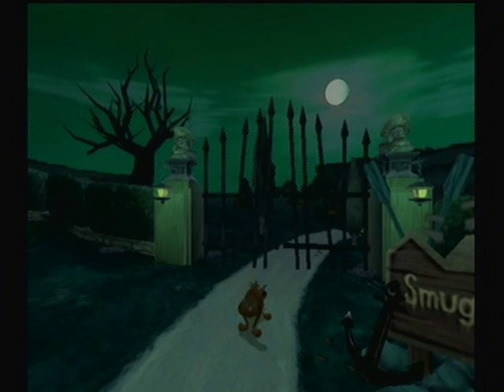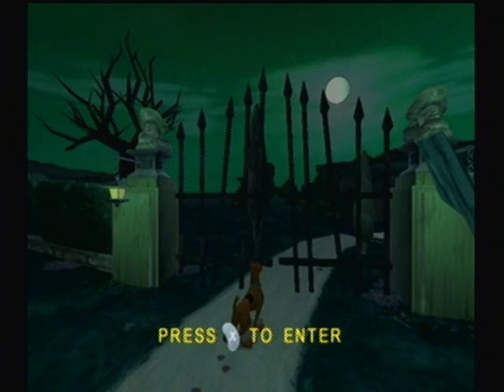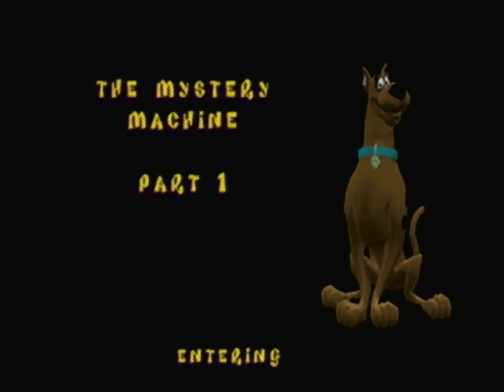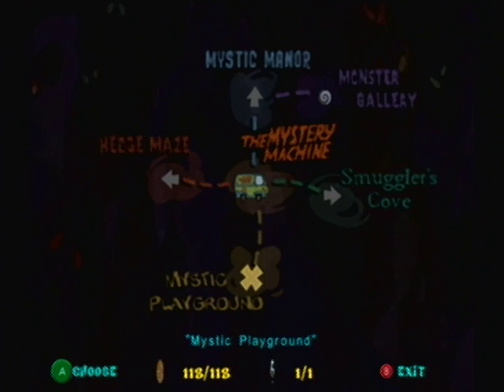Hello everyone, I am SM72, yours truly SilverMario72, and welcome back to the second episode of Scooby-Doo Night of 100 Frights for the Nintendo GameCube. In the last episode, we pretty much kicked it off. We got our map and I showed you guys the craziness of it. Right now we got our shovel, a key, and we are able to enter our first little area: Smuggler's Cove. We also have Hedge Maze, Mystic Manor, Monster Gallia right beside it, and Mystic Playground, which is basically the tutorial.